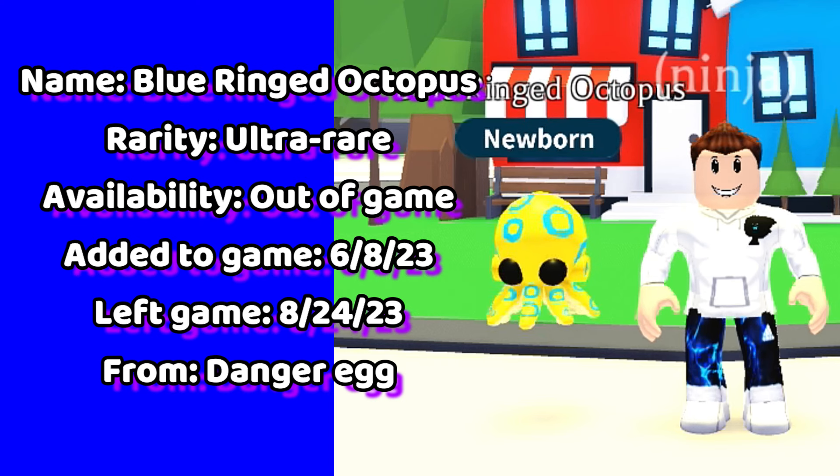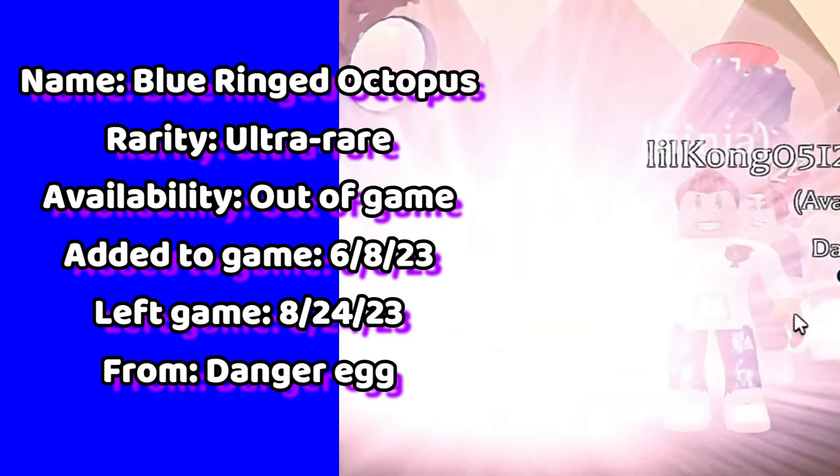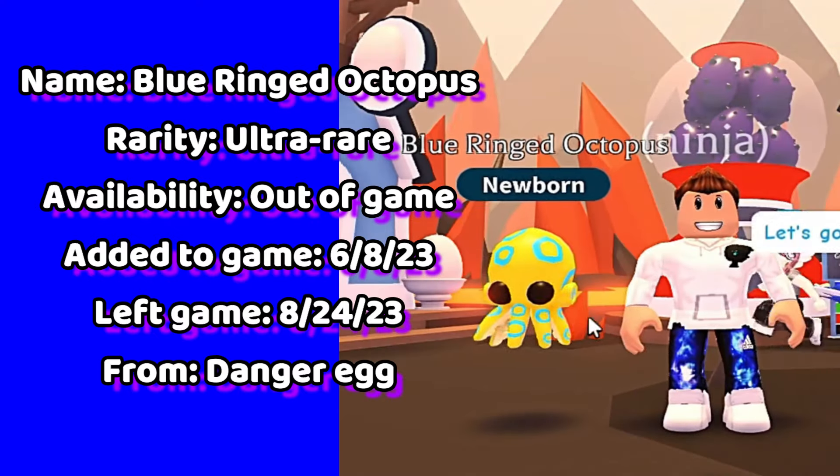Now we have the blue ringed octopus. You could hatch this ultra rare octopus from a danger egg. The blue ringed octopus was in game for only 77 days.